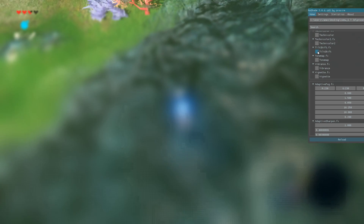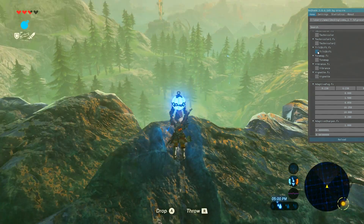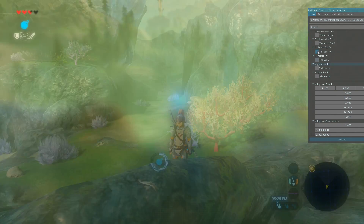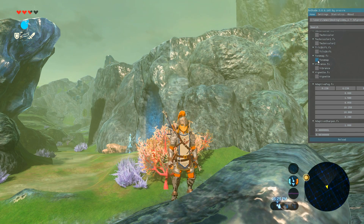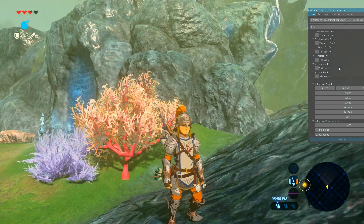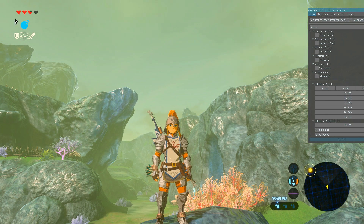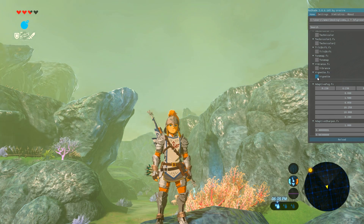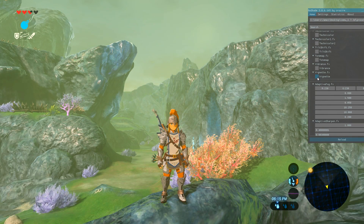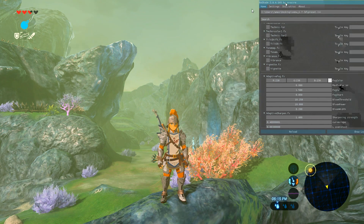Tilt Shift — how are we going to interpret this? The problem with tilt shift is you need to be very high up and kind of looking down — we're not exactly in that position. Vibrance — we do not need any additional colour, we are coloured out I think. Vignette — this should be a nice little shadow around the edges. A very subtle vignette is always a nice little touch, but we're playing a game, we don't need that.